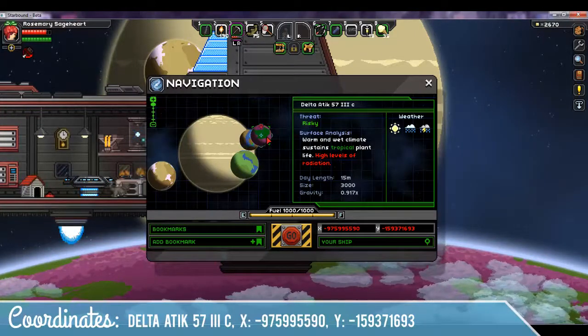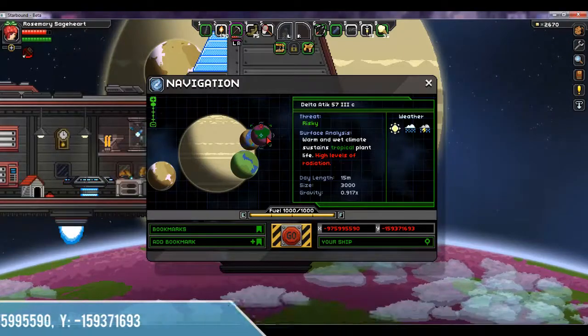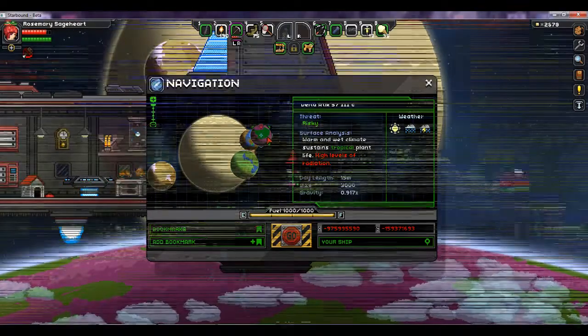Here are the coordinates: Delta Attic 573C. It's a risky planet, so you'll need a radiation protection suit if you don't already have one.